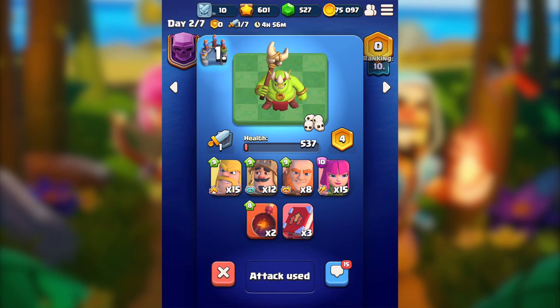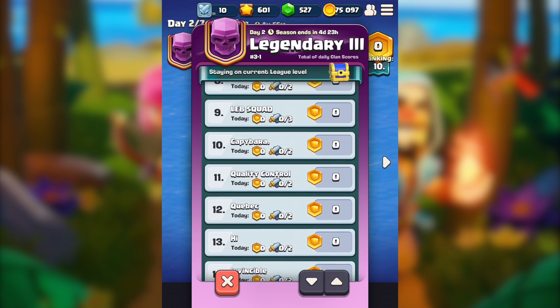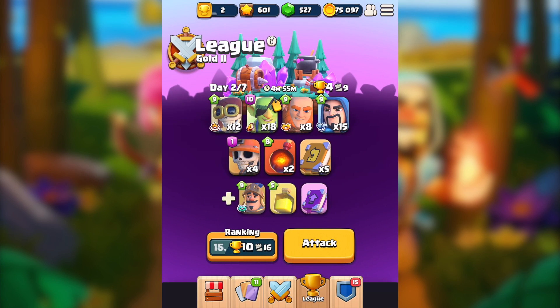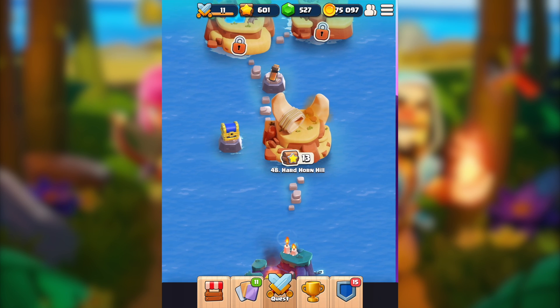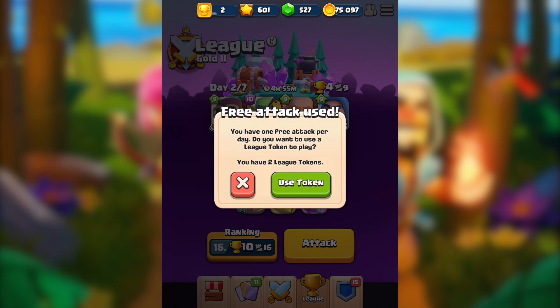So we just had one attack and the health was really close — 537 health remaining. One of my clan mates can pretty much destroy that boss with just a few hits. That's how it works and I really like this concept — it looks really fun. We still have the regular league as well, which is awesome. Let's go ahead and play that league just to get the chance to try the Bomb Miner.